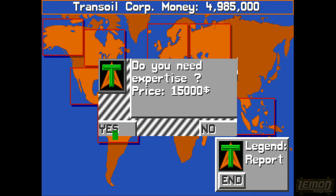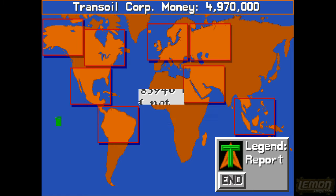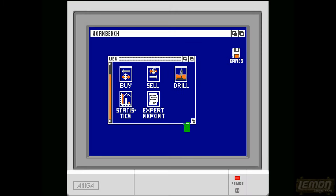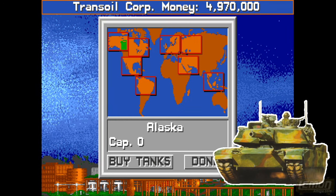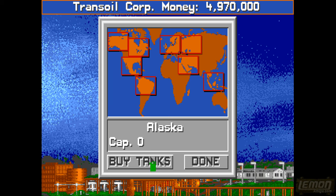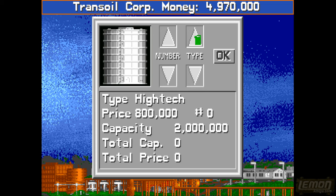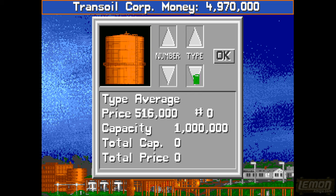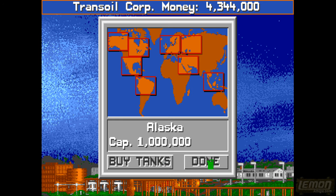I definitely recommend Alaska as a start because it's full of oil. This one's worth 83,000 a barrel, running cost is virtually the same, but it's going to cost 1.2 million to buy. We can now buy ourselves a tank - not to fire at enemies, but to hold oil. We can choose the number and type: recycled, metal, or high-tech. The higher tech you go, the longer they last. I'm going for two recycled ones, giving a total capacity of 1 million barrels. Let's put those in Alaska.